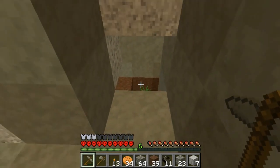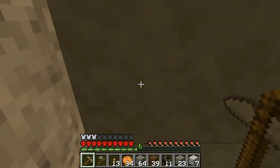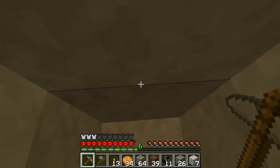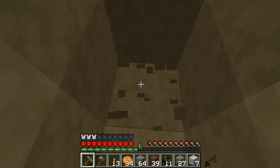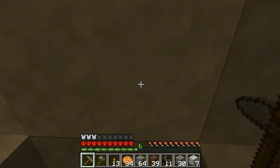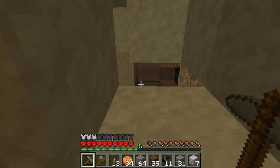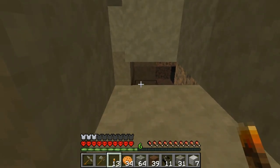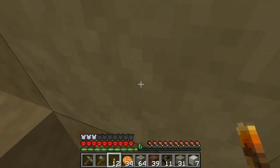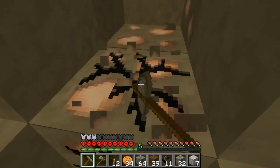Look at that — cave grass. That is kind of funny. So nothing there yet. Iron! Awesome. What's over here? A face full of badness, that's what's over here. Let's get this iron and we can make our pants — pantalones.